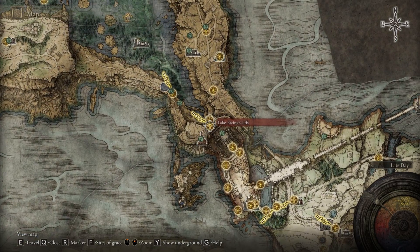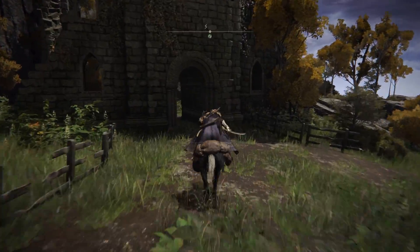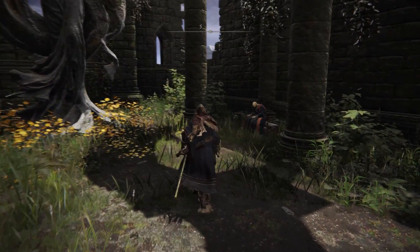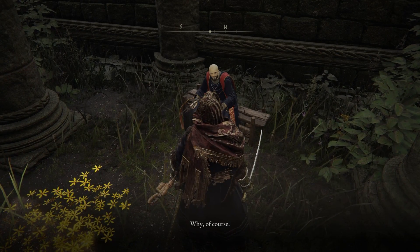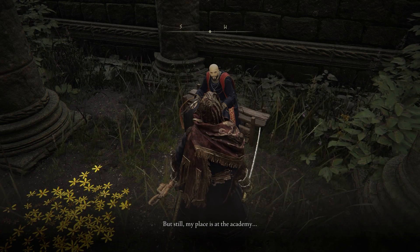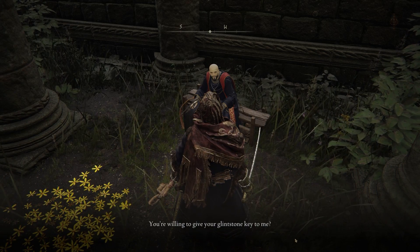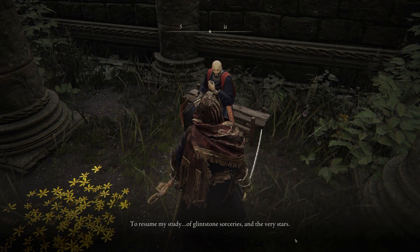Now that you have your second Glintstone Key, which you're probably never going to use, you want to bring this one to a guy in the southern part of Liurnia of the Lakes. The Lake-Facing Cliffs Site of Grace is without doubt the fastest quick travel, because it is very close to the Church of Irith. Right there you will find a sorcerer NPC who is basically a shop for new spells, but he is also a student of the Raya Lucaria Academy. If you give him one of your Glintstone Academy keys, he will basically get back to the place. Unfortunately, something bad happens right there apparently, and he dies. The funny thing is you can kill him — it will give you 500 runes, the Thops Bell Bearing, which you can use in the Roundtable Hold to get his shop right there, and also the Academy Glintstone staff.